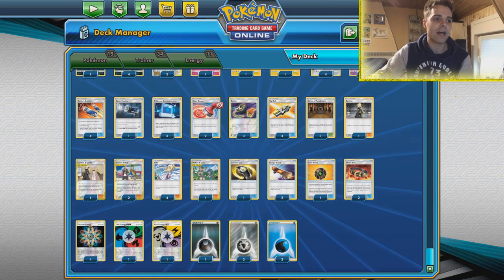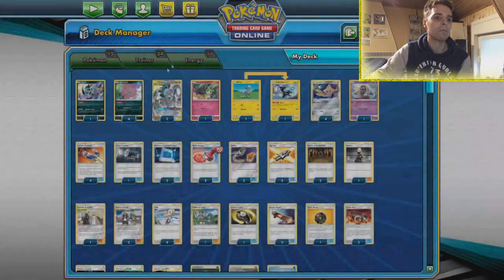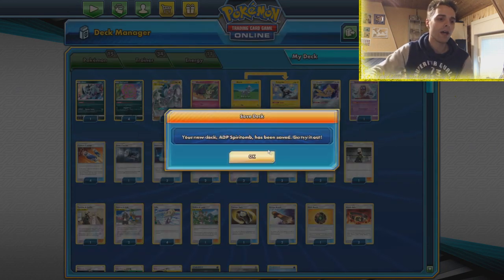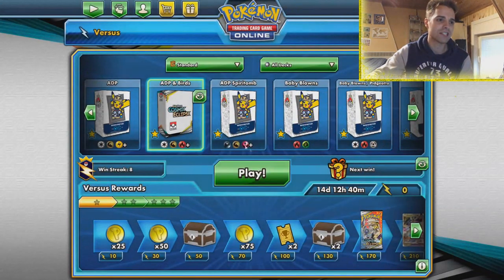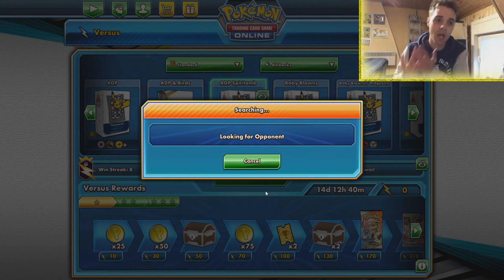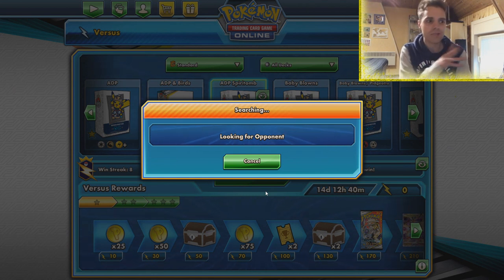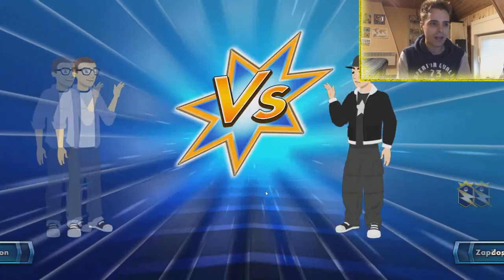The other cards are still in here like Cynthia and Caitlin, Mallow and Lana, but in a lower count because our main attacker after Altered Creation GX will be Spiritomb. ADP Spiritomb — as we've seen from all the decks we've played so far, ADP pairs very well with a lot of decks. We've seen it with Calyrex, and in a Legends list with the Zapdos/Articuno/Moltres trio. This time it's pairing with a one prize attacker. Okay, we found an opponent — it's probably going to be Abilities Art.